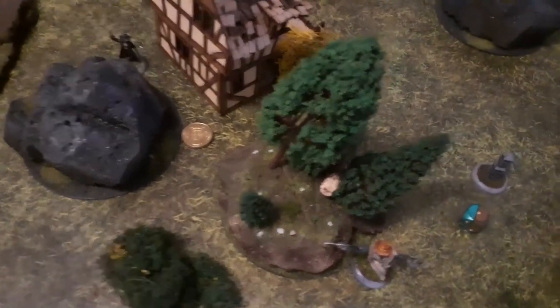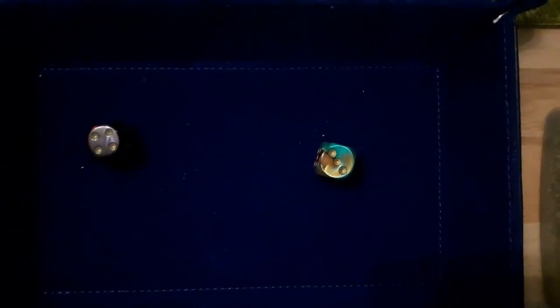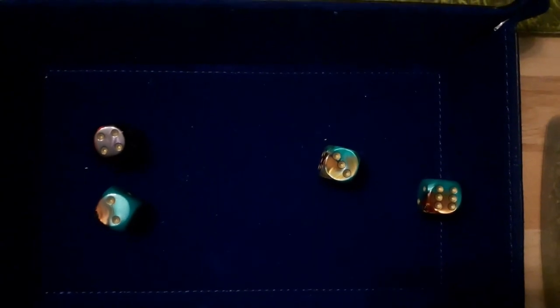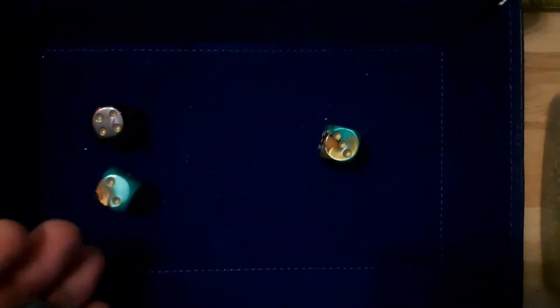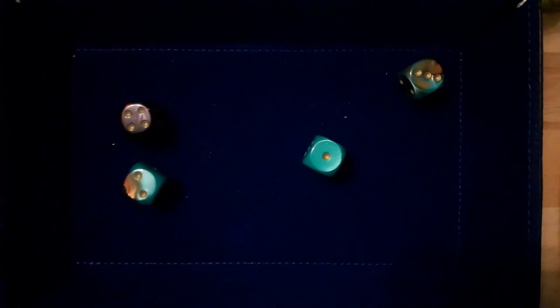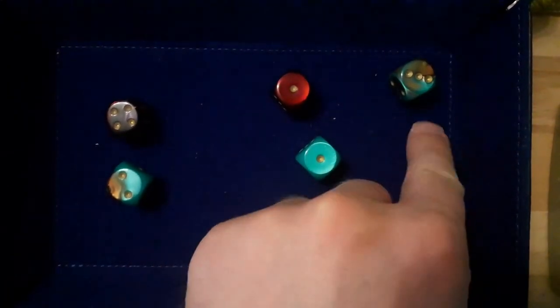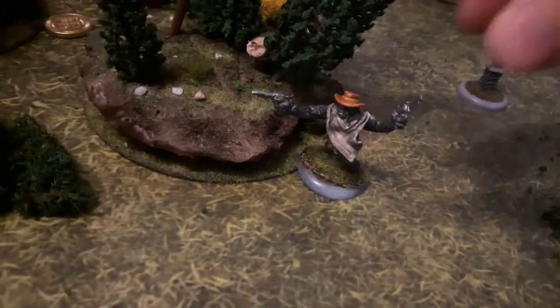So it's time for a duel! Big Jim selects a 3 for his duel score. Mord goes 4, so Big Jim gets to shoot first. He scores one hit, however he has to re-roll the hit as Mord is behind cover, and he misses. Mord gets to shoot back. Mord too scores one hit but has to re-roll as Big Jim is behind cover — Mord still hits, and Big Jim goes down.